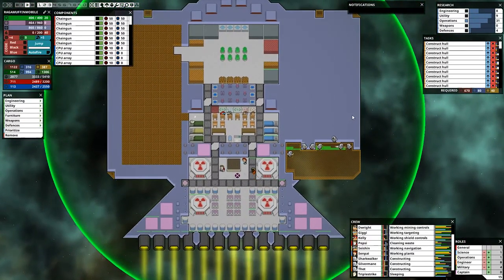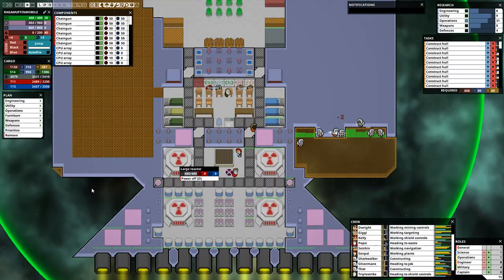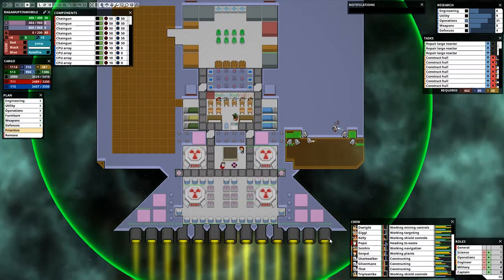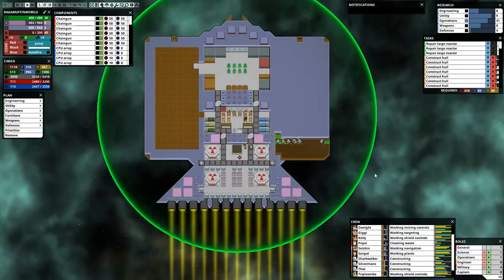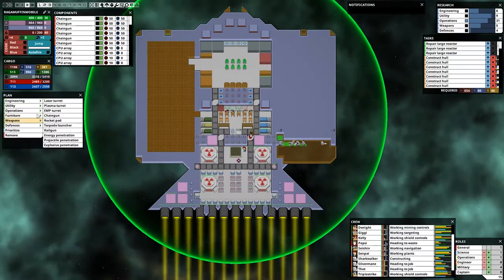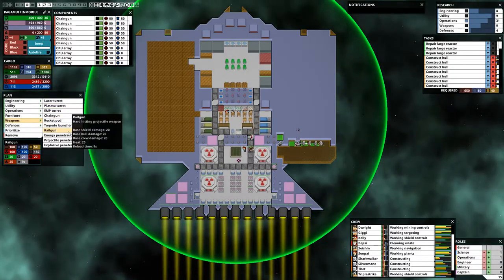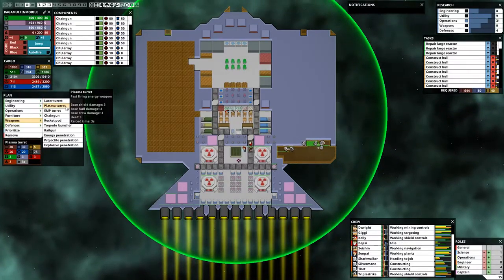We have more than enough materials to fix everything that's going on right now. Prioritize the repairs again — on the reactors, at least. When it comes to weaponry, maybe we'll build some rail guns. Not too sure on that — takes nine seconds to reload. In that nine seconds, this can shoot three times which will do nine damage. So the rail gun is definitely stronger — definitely a lot stronger.